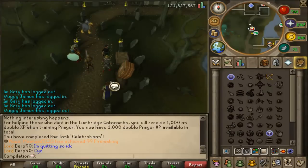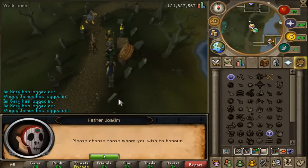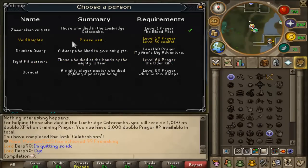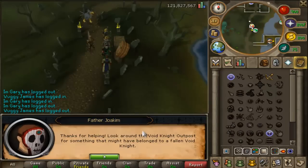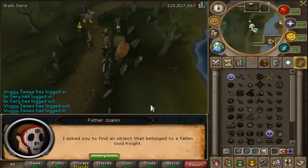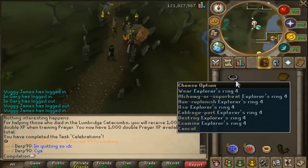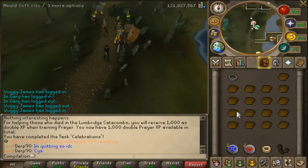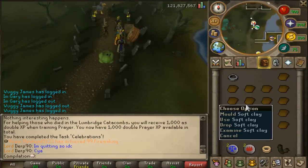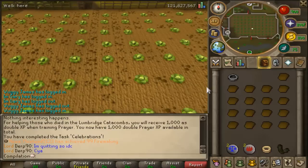Hey guys, so basically this is the Festival of the Dead and I'm going to be doing the Void Stairs — or Void Knight should I say. The requirements are pretty decent, but make sure you have an Explorer's Ring and a bunch of clay, soft clay. What you want to do is go to Draynor or Port Sarim should I say.